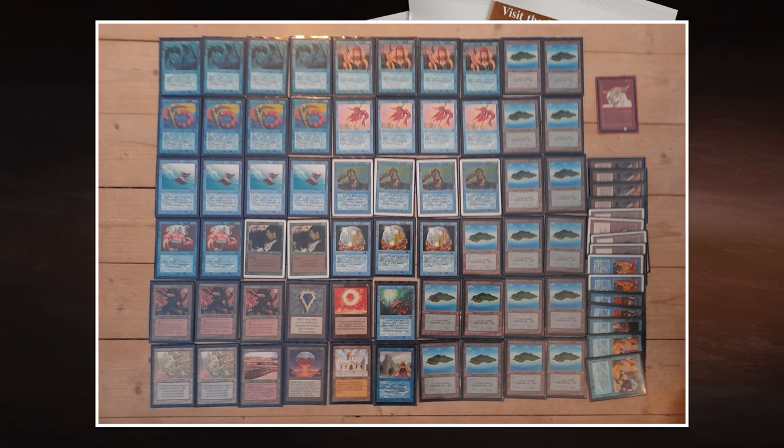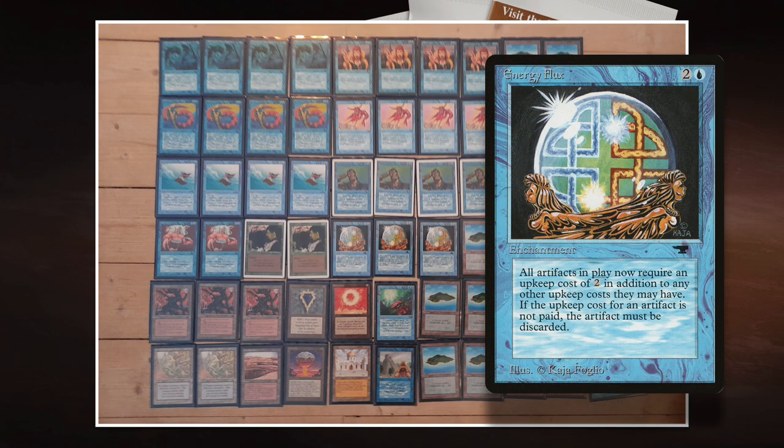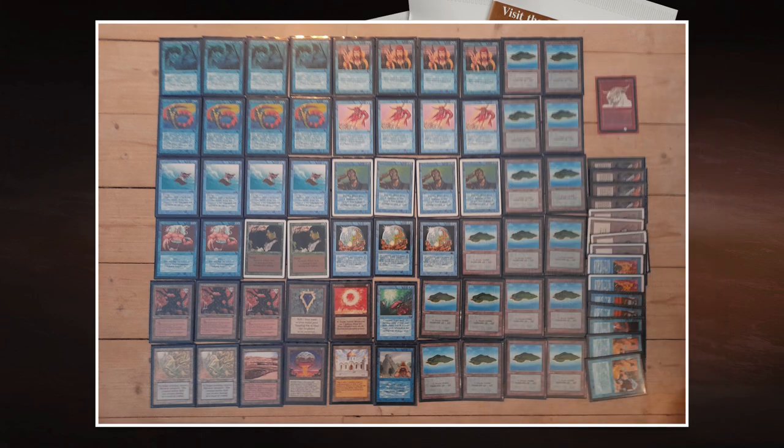The card I'm most afraid of in this deck, apart from just the tempo overwhelming me, is Energy Flux. Energy Flux is an enchantment from Antiquities, one blue and two to cast, and it gives all artifacts in play an upkeep cost of two — if you can't pay it, the artifact gets destroyed. I'm playing a very artifact-heavy deck with all the Moxen, so if I don't have Tron and this Energy Flux hits the board, it is super bad news for me.